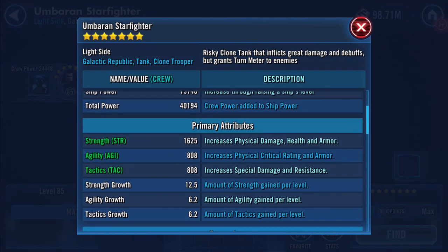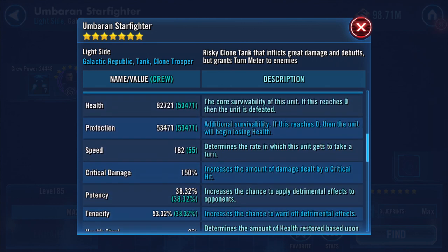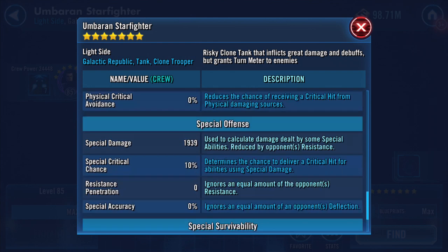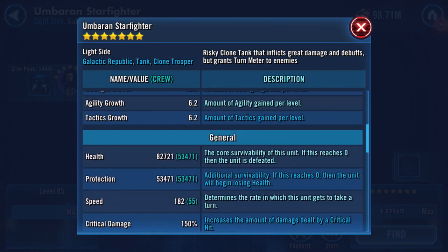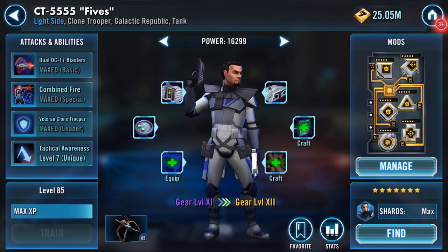Here are the stats at the moment: crew power 24,448; total power 40,194. I'm not going to remember all these numbers but I'll try. Health: 82,721. Protection: 53,471. So between the two of them that's roughly 136K health and protection combined, and speed is 182. Those are the key numbers — 82,750, 53,471, 182.